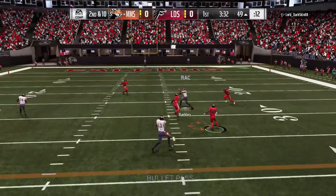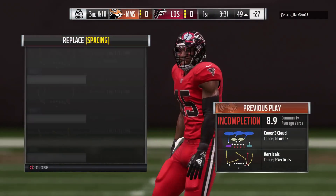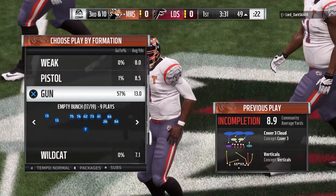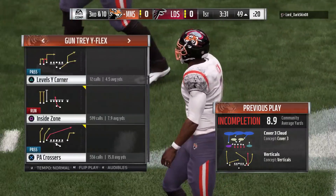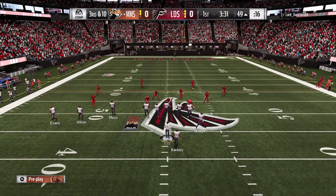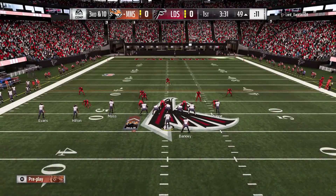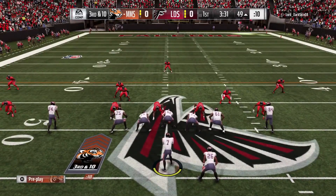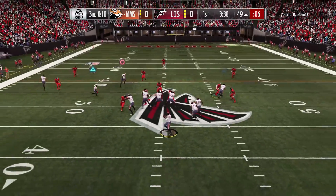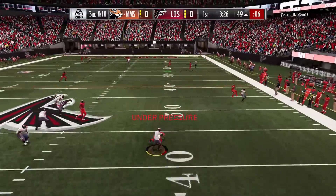With the strip ball mechanic set to aggressive in this game, I don't notice anything as far as missed tackles. I really don't feel like it has the effect they want it to. I think the overall idea of the aggressive strip ball setting is supposed to cause missed tackles, but I don't see any deterrent to just running aggressive settings on defense the entire game. There's nothing really negative about it with the exception of pass rush, where you can jump offsides. I don't really notice anything else.